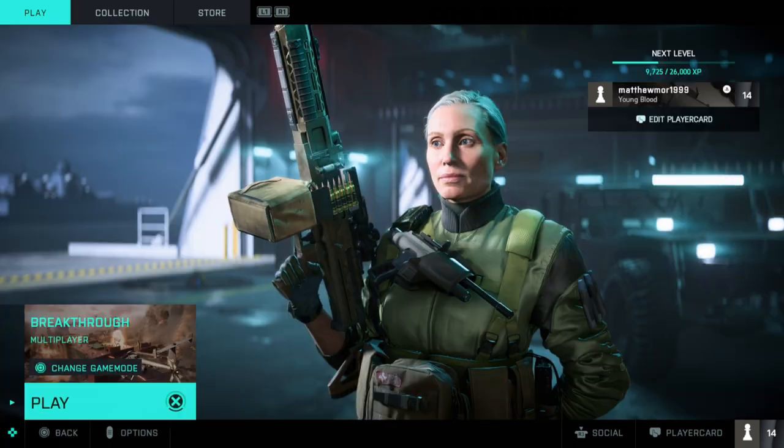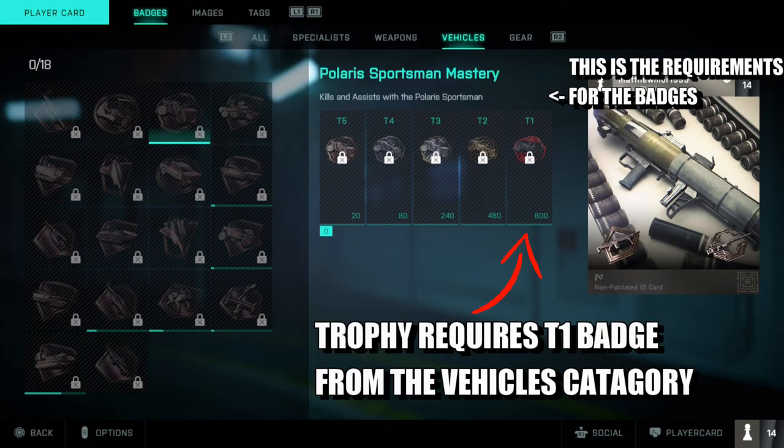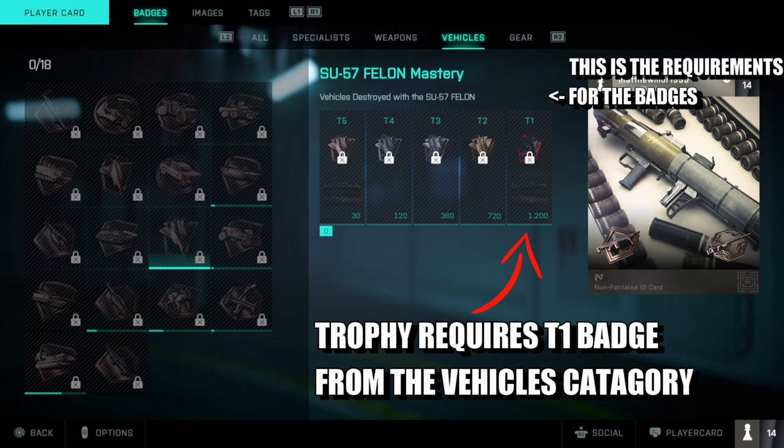If you head over to your play card and look at the vehicles, all you need to do is simply get a T1 mastery badge over in the far right corner - the far right one. I simply found one that we can all get quickly: it is the Ranger.